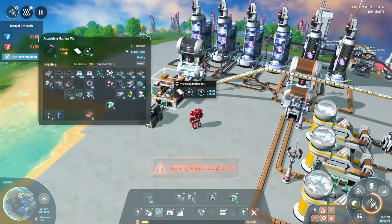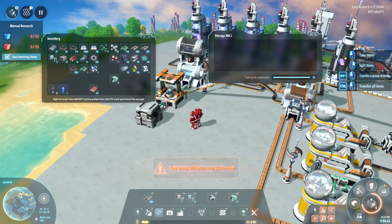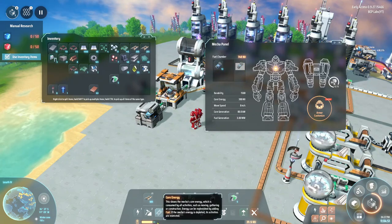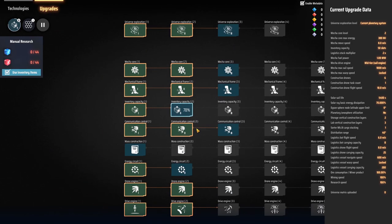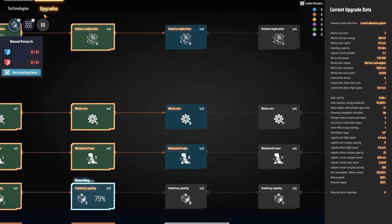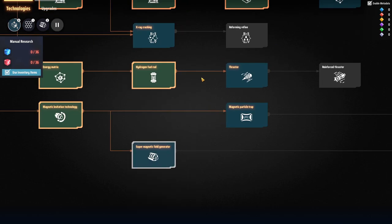I've got the fuel cells going — it's apparently using three titanium for two fuel cells, which isn't the end of the world. Considering how long these will last me, that'll actually be really good. I was burning off some of the refined oil — I'll throw these in and you can see how long it lasts. It's actually doing quite a bit for my energy regeneration. We're still waiting on research — let's get back into the technology tree and see what we have at our disposal.